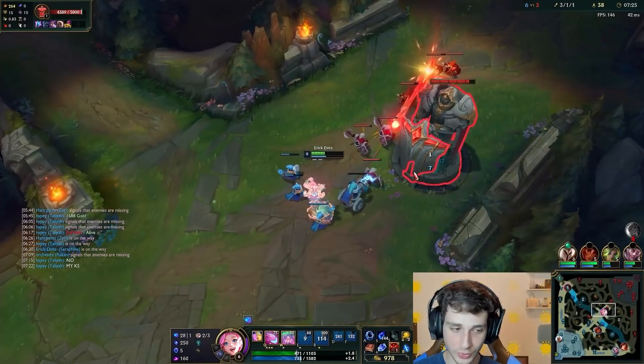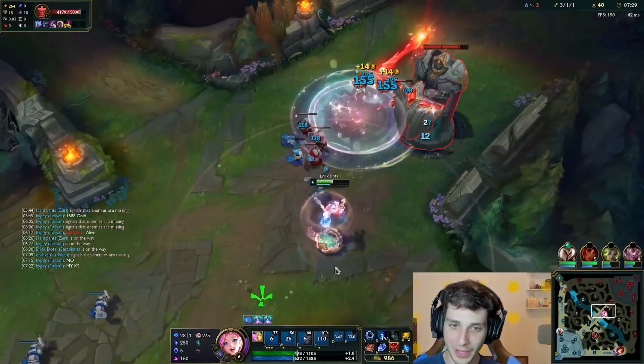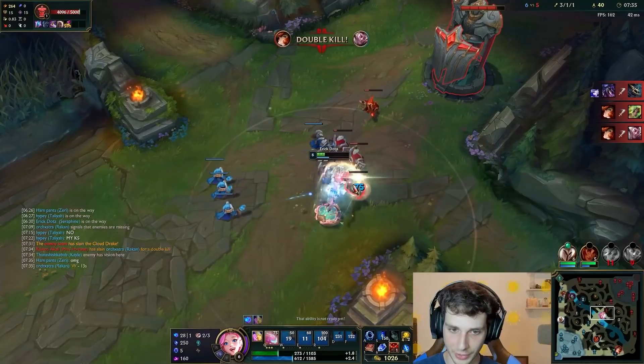Also, it's going to cost 125 Mythic Essence, and if you buy it with 125 Mythic Essence, you will be getting an icon and a border as well for this skin. So that's kind of cool.